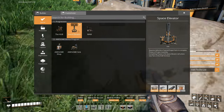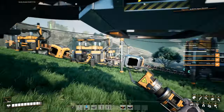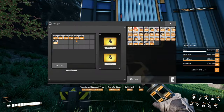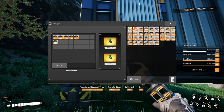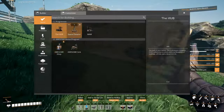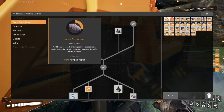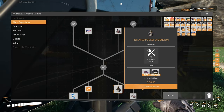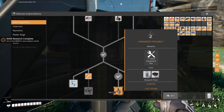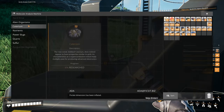Space elevator requires 1500 wires. Let's just get the man right now — easy peasy. That was so easy. Pocket dimension has been inflated.